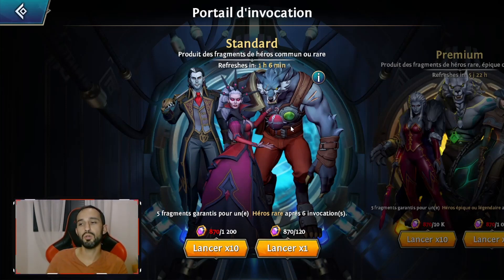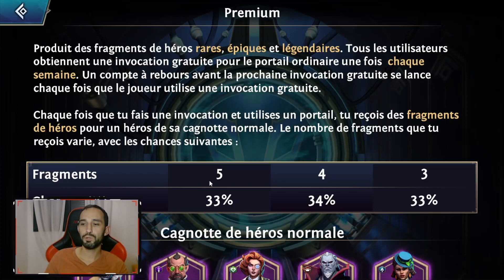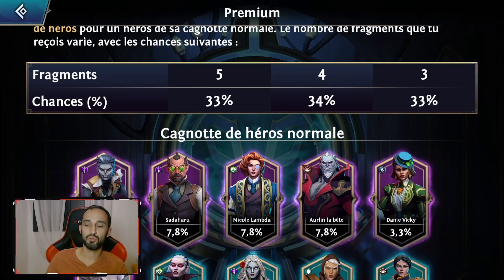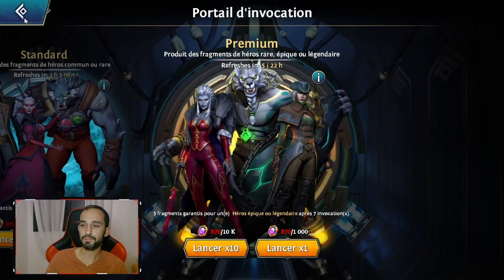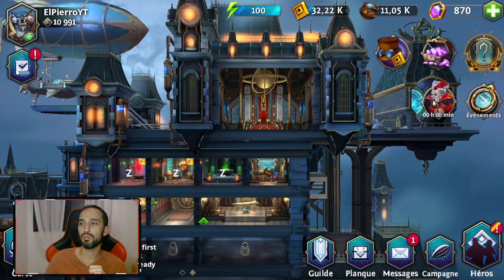Ce sont des fragments que vous obtenez, c'est-à-dire que vous n'obtenez pas le champion immédiatement. Il va falloir cumuler ces fragments pour débloquer les héros. Dans les premiums, ce sont des fragments de héros rares, épiques ou légendaires. On a 5 fragments garantis pour des héros épiques ou légendaires après un certain nombre d'invocations, qui au départ étaient 10 et maintenant sont au nombre de 7. Pour les obtenir, on a 3, 4 ou 5 fragments avec 33% de chance. Voilà pour le portail des invocations en très bref, on aura l'occasion de détailler ça dans un futur guide.